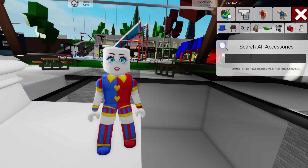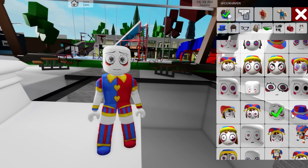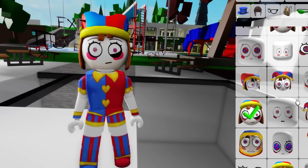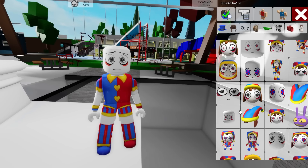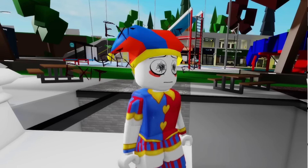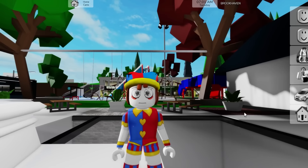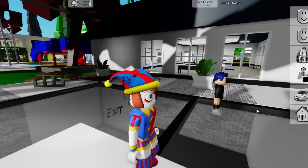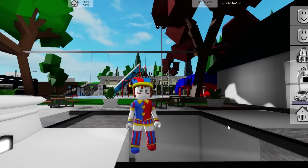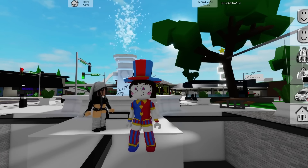If you want the scary version, type in 'scared Pomny TADC' and you can get different faces such as this one. Let's manually put it together. Let's click on the Pomny hat — there it is! We can wear hair and hats together. This one's really cute. Look how scared I am! There's even a pony-on-top option. Let's wear some hair — another version, looks so cute!